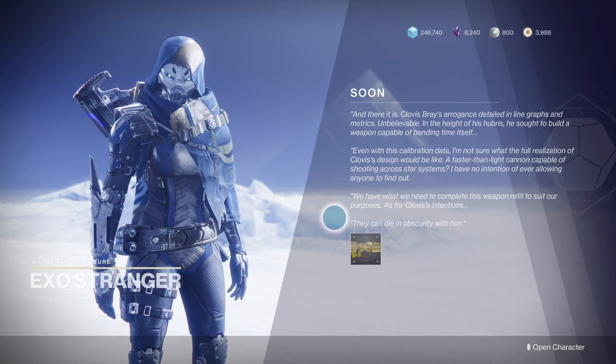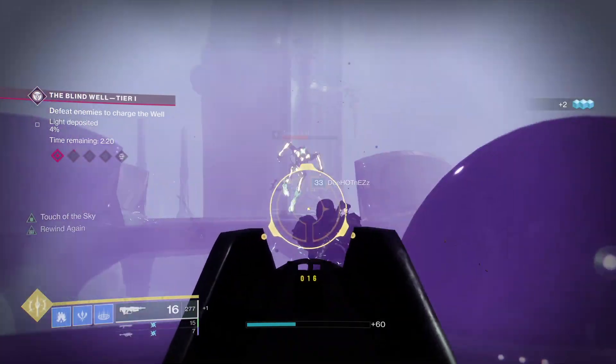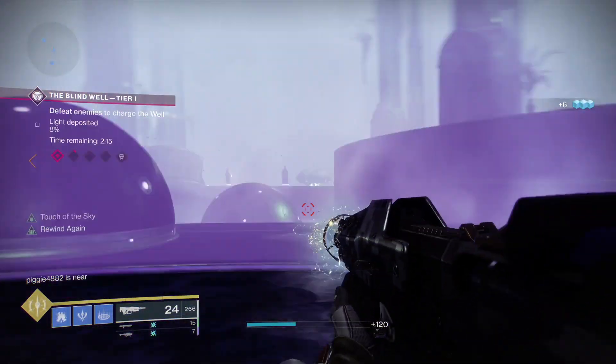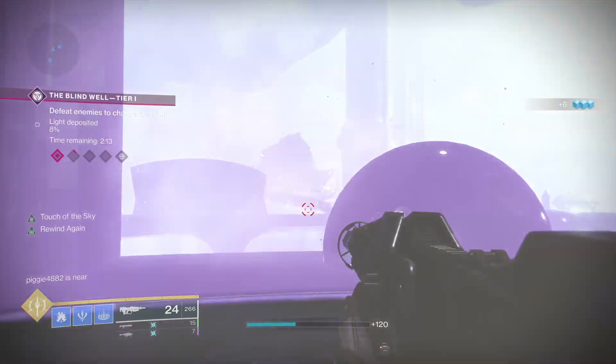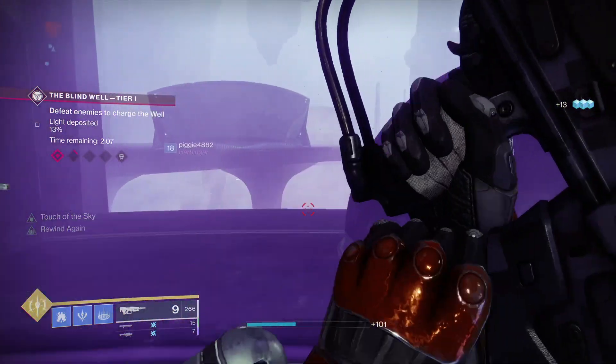After that, hit up the Stranger again for the catalyst. The catalyst wants you to get about 700 kills with the Pulse to finish the masterwork. Good places to do this are the Blind Well in the Dreaming City, the Thrallway part where you slow down in the Shattered Throne dungeon after the big room where you jump from beam to beam, and the Shuro Chi encounter in the Last Wish raid.